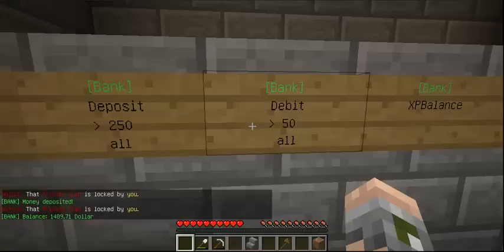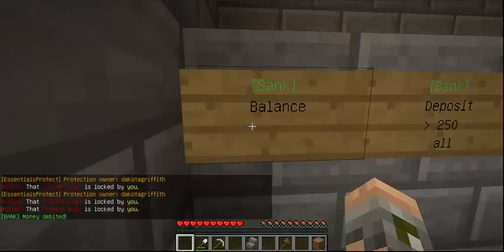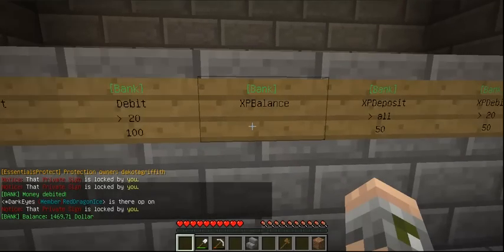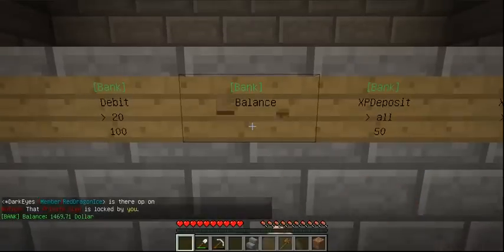Debit is withdrawal. Let's go ahead and debit 20 dollars. When we go back to our balance, it's 1,469.71 — you see how it works.